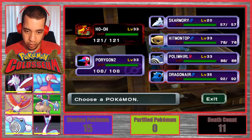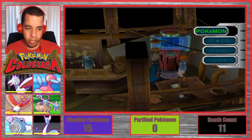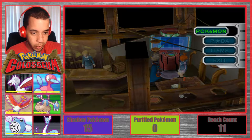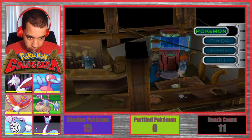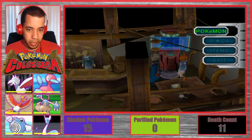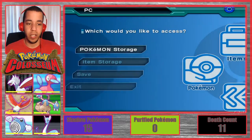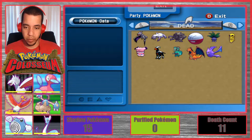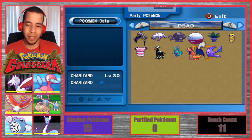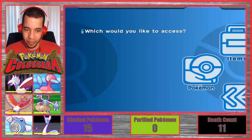Alright, let me check the layout and make sure. Hitmontop has one life — everyone else has the right lives. How many dead Pokemon do we have? 11. So I'm correct. These two... this makes me so sad. These would have been so strong. But that's okay.